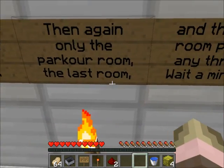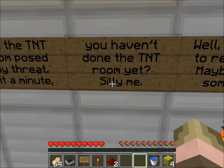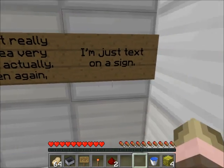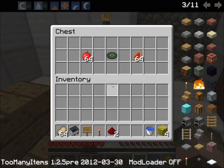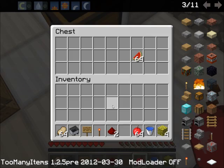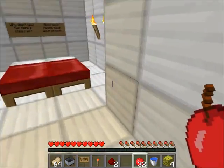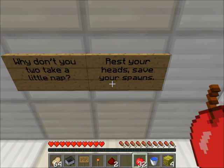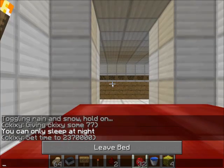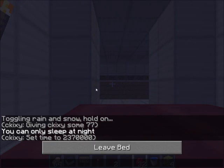Then again, only the parkour room, the last room, and the TNT room posed any threat. We haven't done the TNT room yet. Well, feel free to rest here and maybe drink some tea — I don't like tea, but then again I'm just a text on a sign. I'm gonna split it up — you take half the apples, I'll save the watermelon in case we die. We set our checkpoints.